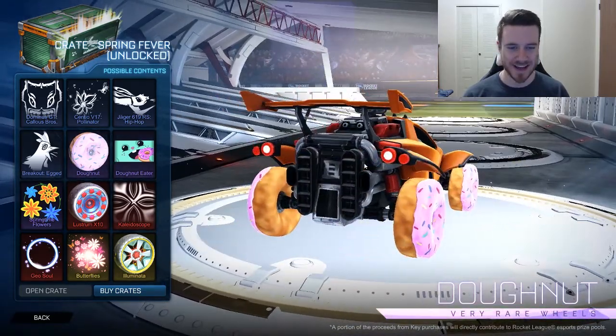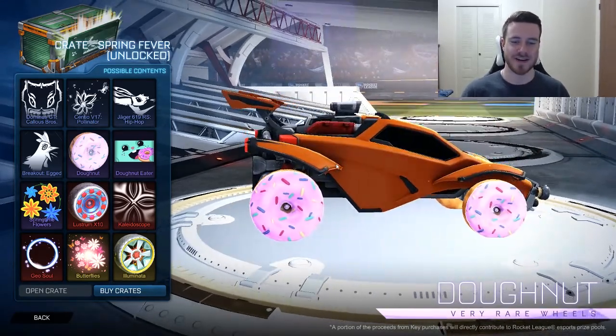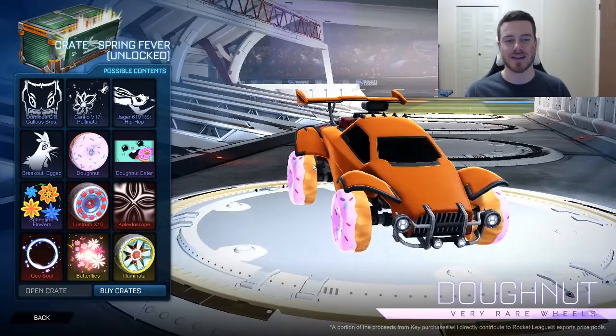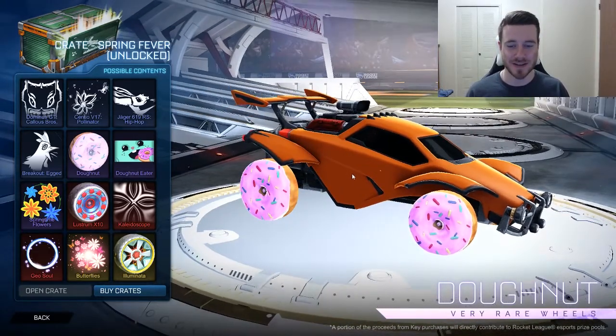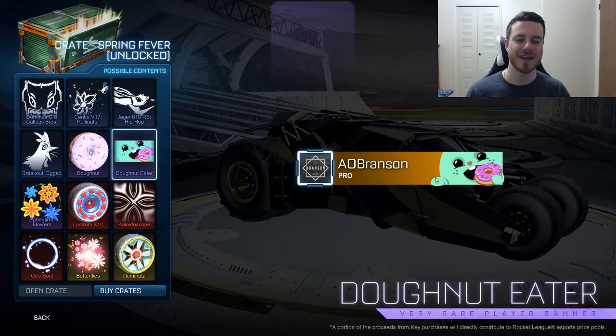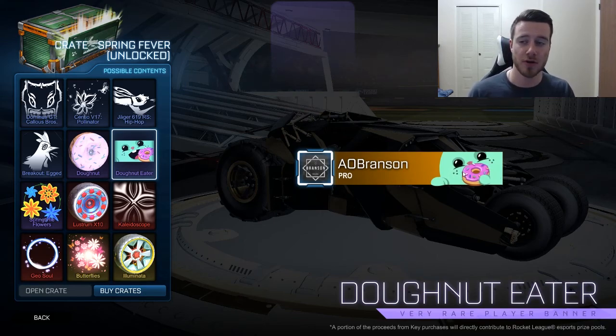Donuts. Now let me tell you guys, I love donuts, and I appreciate the comedic effort Psyonix put into making these wheels. Because then we have Donut Eater, and you can eat the donut. Look how cute that little dude is. What's cool is you can actually get this painted as well — the guy's face will change colors. Shout out to John Sandman, I watched his crate opening earlier — he got a painted one in that. Spoiler alert.